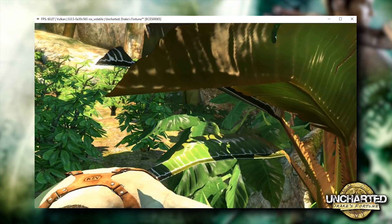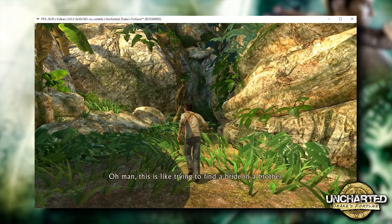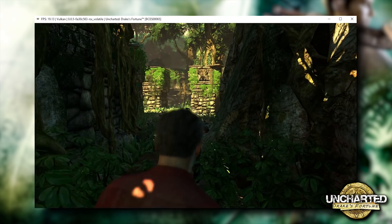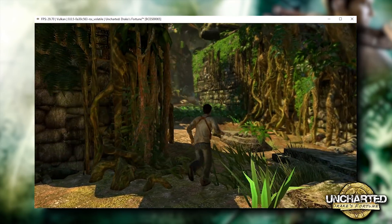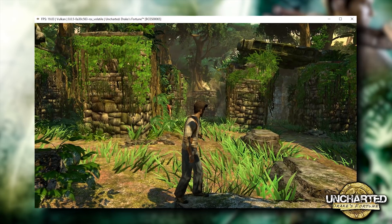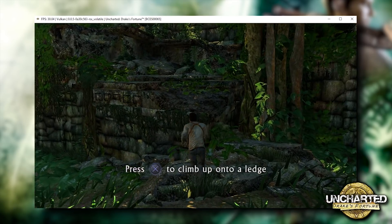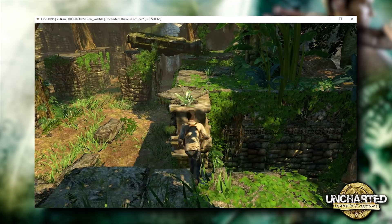As soon as we reach this palm tree, we're going to trigger a cutscene and once again we're just going to skip it. In our previous build in this area we were getting between 14 and 18 to 19 FPS, however the most significant performance boost is going to be apparent once we enter the temple ruins area. You can see that where we were previously dropping down to around 8 and 9 FPS, we are now maintaining framerates between 18 and 30 FPS practically at all times. Looking back into the exact same performance-demanding area where we were previously seeing between 7 and 9 FPS, the performance differences between the latest master and KD's latest PR is unbelievable.